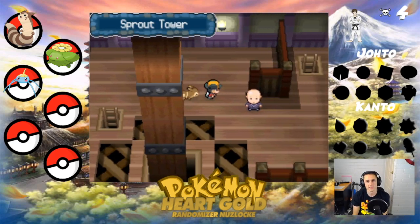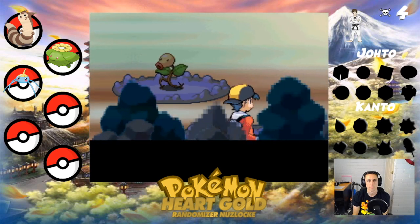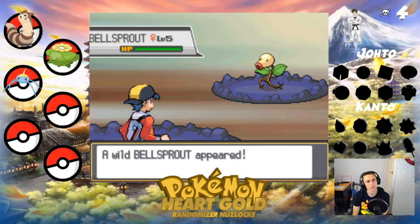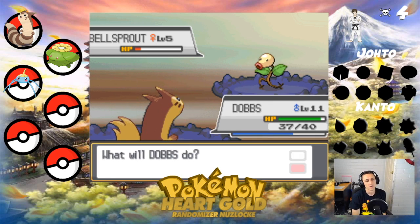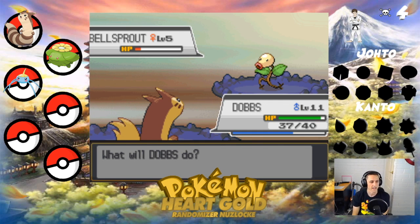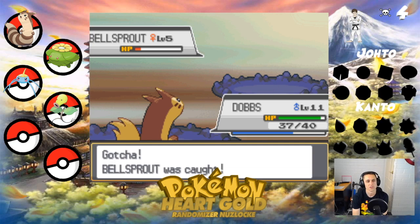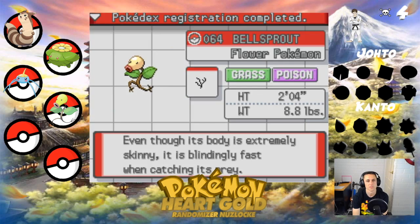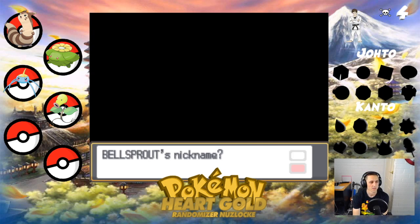I'm hoping for something good. A Bellsprout in the Bellsprout Tower — is this game even randomized? That's good, let's hope we can catch this. It isn't the best thing in the world but at least it's another one we can use. We're going to have to level up a little bit before our gym battle, because we need something better than just Dobbs — if there's a Ghost-type Pokemon, I'm dead. We'll call him Dewey.